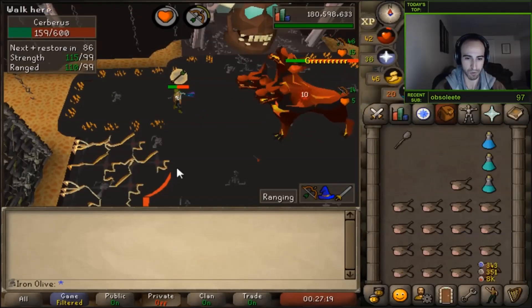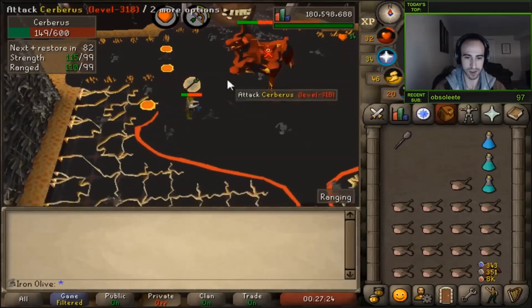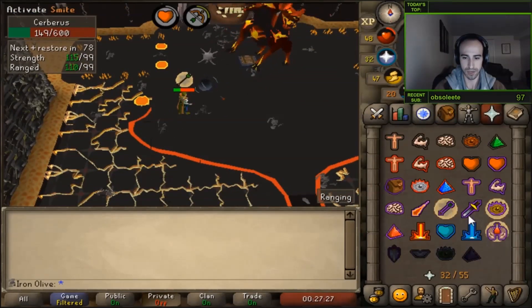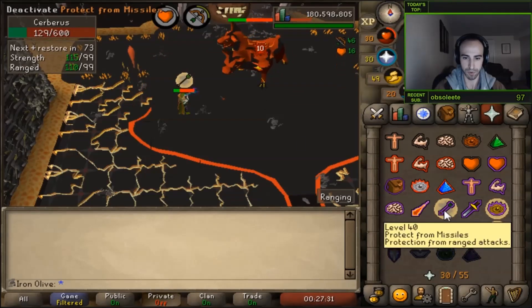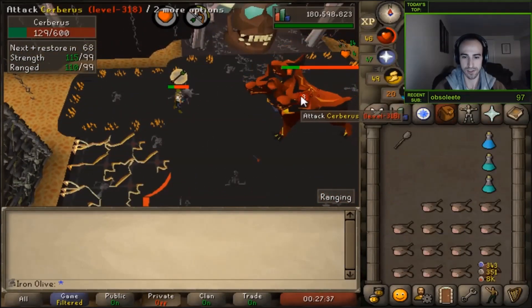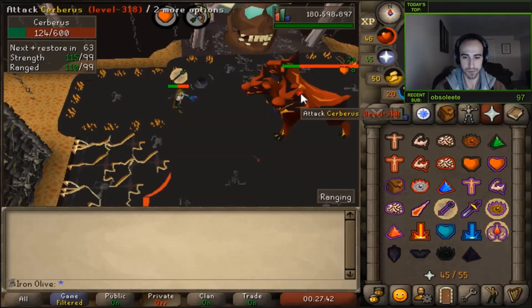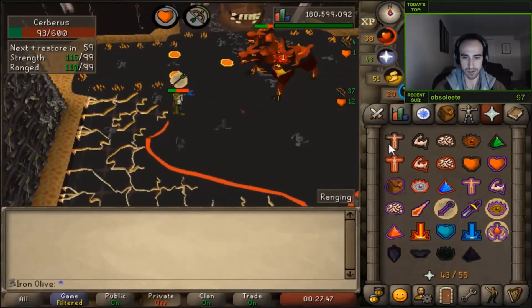Lava damage — just avoid it. Like right now, that was perfect timing. Just make sure you're two squares away and that's easy. Ghost again — let me explain that again. You prepare the first prayer, and then when the first ghost does the spin, that's when you switch. I'm just hoping I get another ghost again.